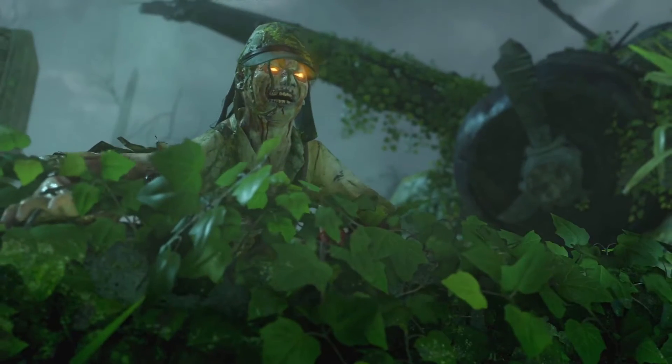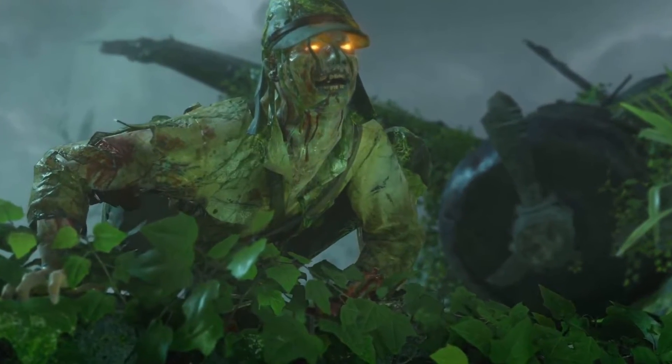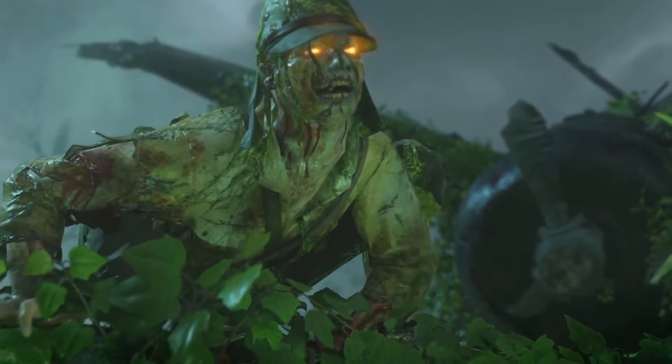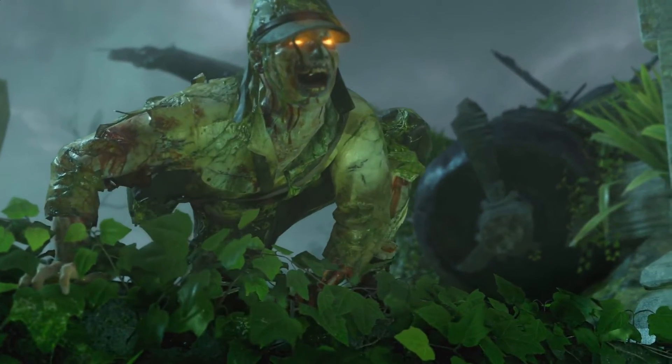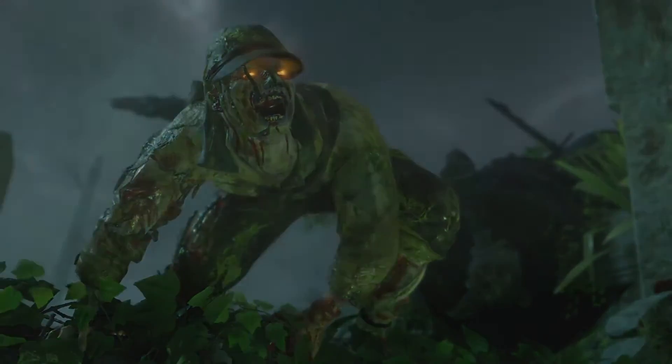Now we get our first glimpse of the brand new zombie — they've changed up the zombies. In the Giant, you'd have a simple one looking like a Nazi zombie, but in Zetsubu no Shima we have a new one that looks like a swamp zombie. He's climbing out of the swamp and looks very much like a Shi No Numa type of zombie.